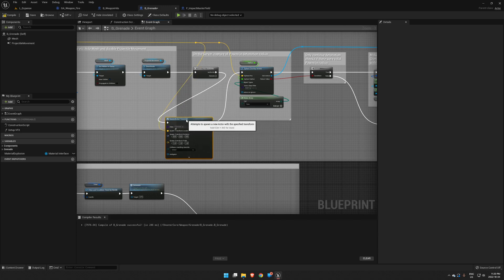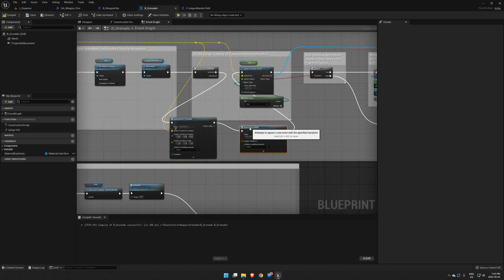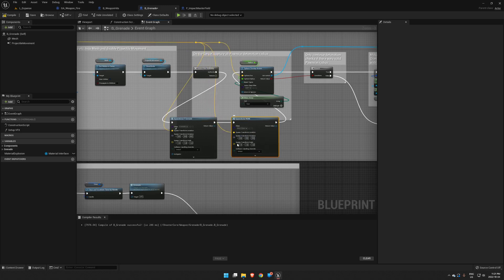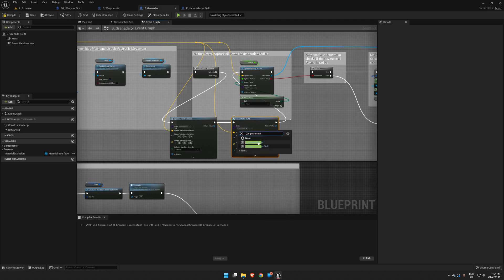This is spawning RF Grenade Field. What we want to do here is spawn a second field. So we will right-click and choose Spawn Actor from Class. We want this to be in the same location, so we'll split that and come right off of here. We don't have to worry about rotation or anything with this one. We will spawn RF Impact Master that we created last time.